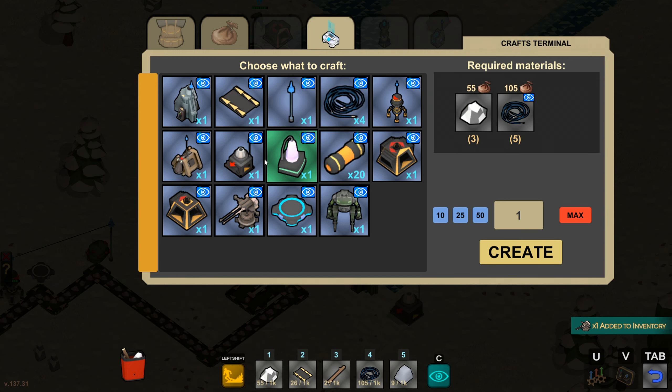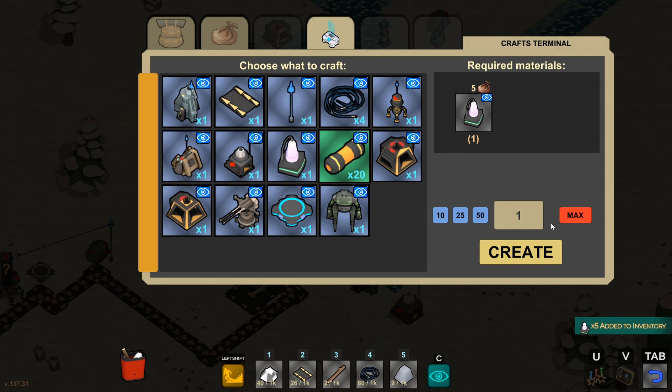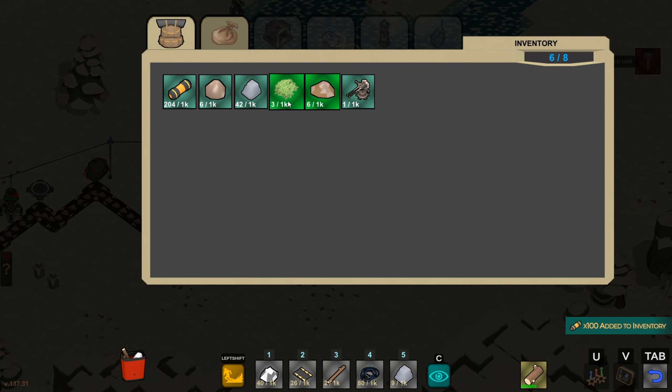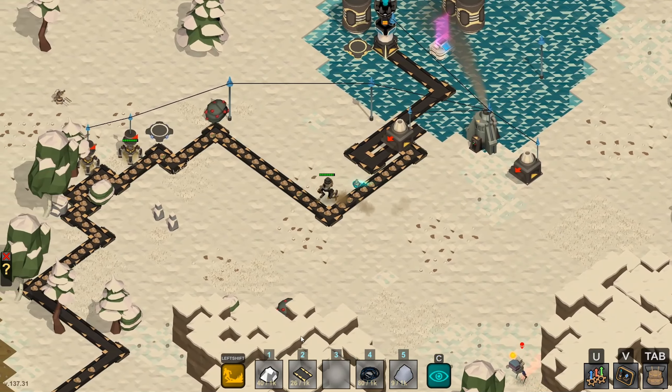Two more iron ore and we can build a turret to protect our iron mine. Let's grab more ammo to put in it — I need one of these ionizers. Max is 18, let's do five more for 100 plasma cells to put in that turret. Let me get rid of these bushes and sticks from my inventory, then go place one more turret down by the iron mines.